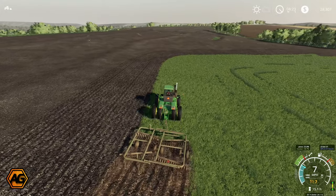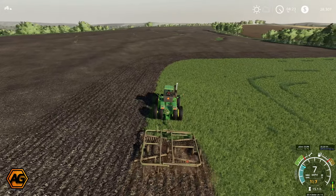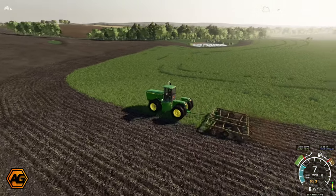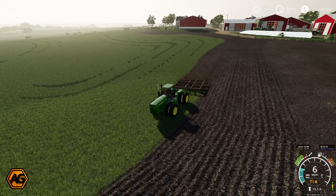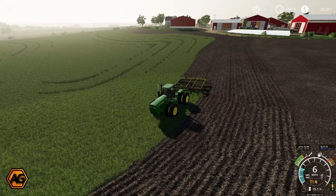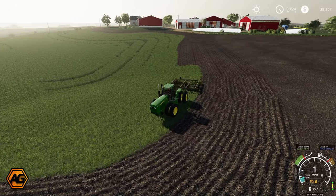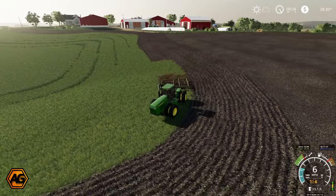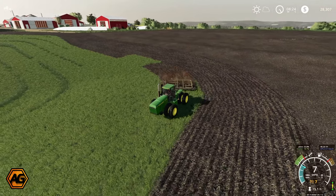We'll set the worker off and watch them for a little bit. Everything seems to be going all right so far. I was a bit worried my overlap on the headlands might be a bit different to the worker — I didn't quite get them on the third headland pass — so we'll be getting some up and down rows. That's all right, we'll come back and tidy that up afterwards.